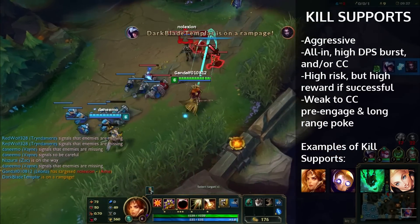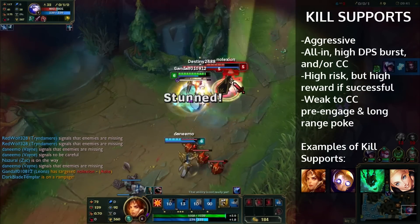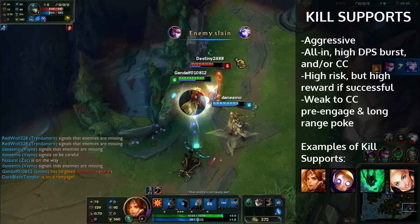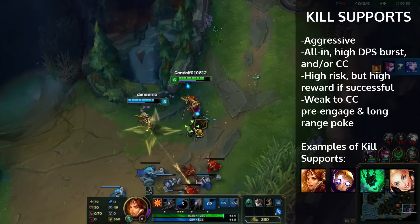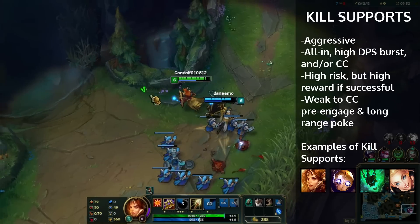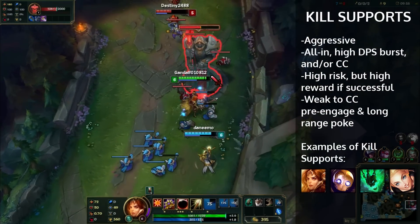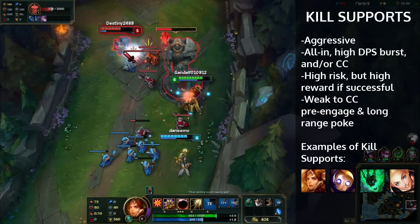We see I go all in here, get the ultimate off, get the exhaust off, try not to take so much damage — we get Ash. It's a very aggressive lane; that's what kill supports are supposed to be. However, while they are high DPS and high CC, they're also very high risk. If you don't know what you're doing, this can be a very hard support role to play.